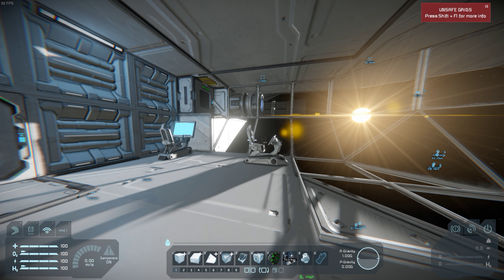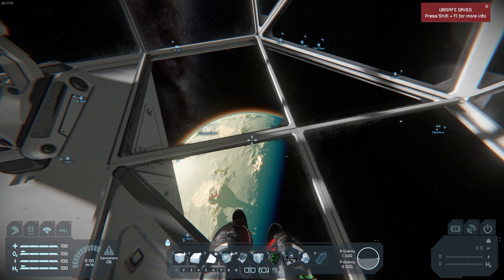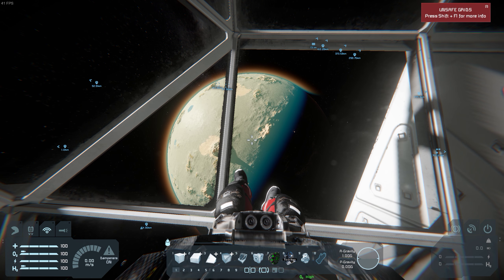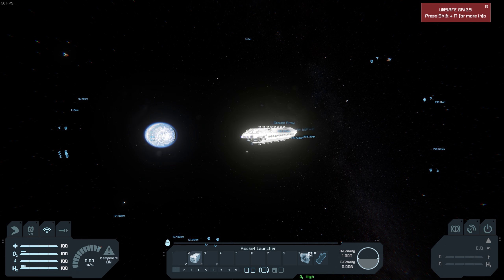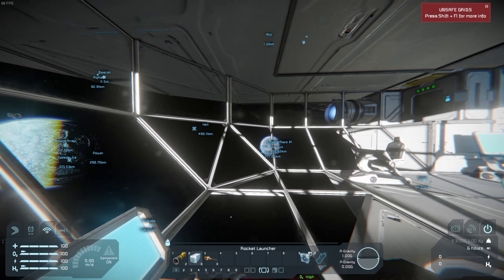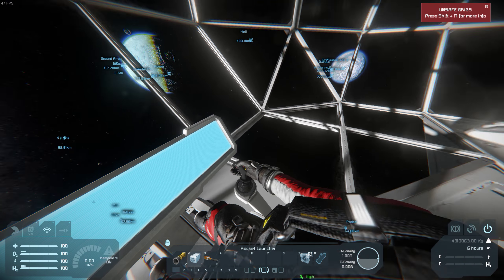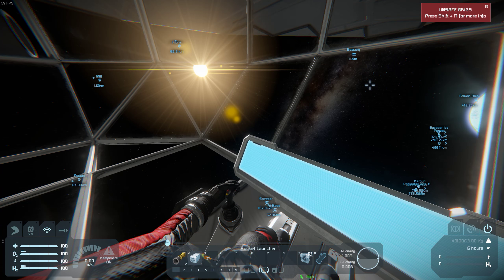We're now in the main cockpit, as you can see. It's very open and very exposed, technically, but it does have a very good view. You can even stand and look down at planets below. As far as bridges go, I'm usually really bad at making bridges — I can never make them look good — but this one I really do like. It just has a nice feel to it; you are in command of this ship. It's a very forward position, and it just looks pretty good.